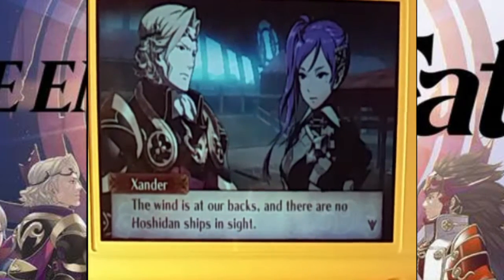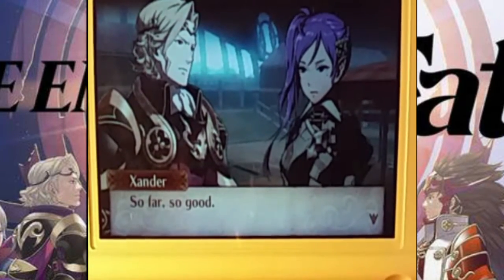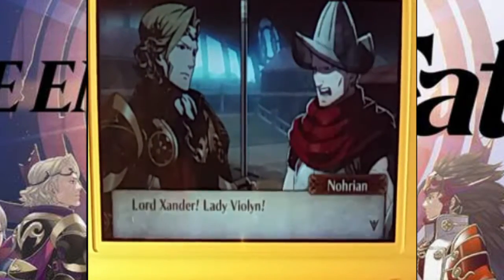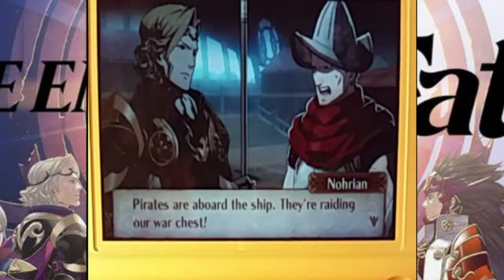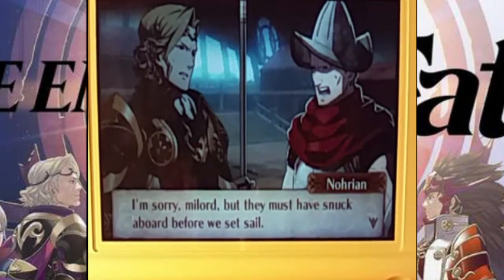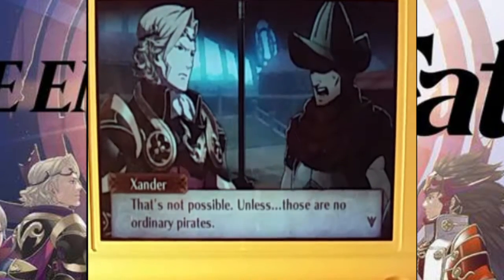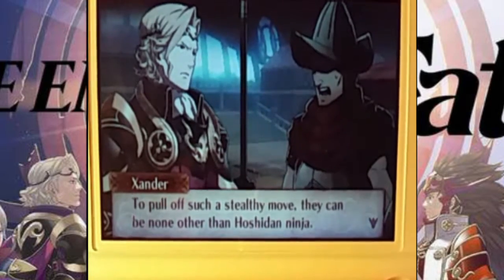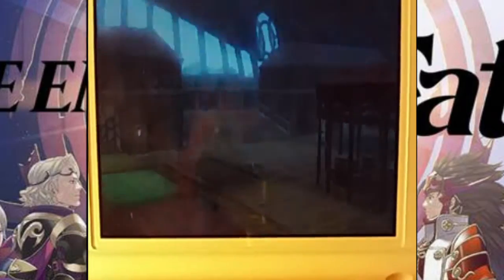The wind at our backs, and there are no other Hoshidan ships in sight. So far, so good. Yes, things are going quite smoothly — I hope it stays this way. Reporting! Lord Xander! Lady Violin! Pirates are aboard the ship — they're raiding our war chest! What? Where did they come from? I'm sorry, my lord, but they snuck aboard before we set sail. That's not possible. Those are no ordinary pirates. To pull off such a stealthy move, they can be none other than Hoshidan ninja. Violin, follow me. Understood. Okay.